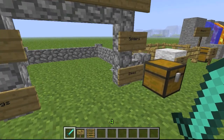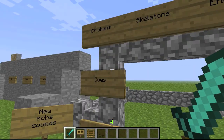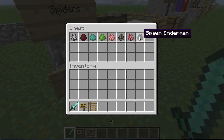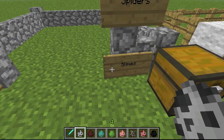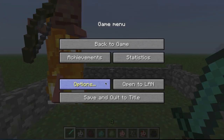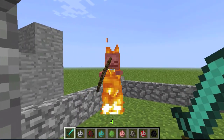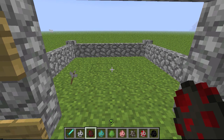We have new mob sounds — not new mobs, but new sounds for existing mobs: pigs, cows, chickens, skeletons, endermen, zombies, spiders, and slimes. For skeletons you can hear the sound of bones.